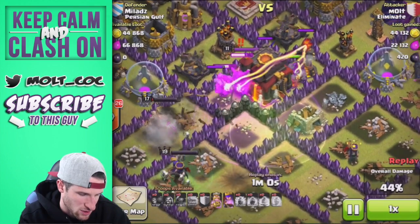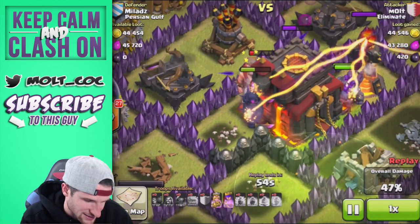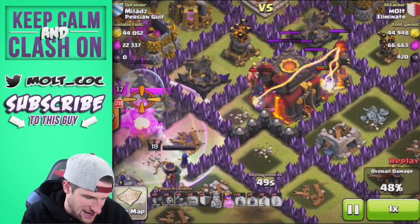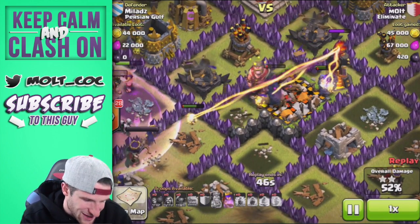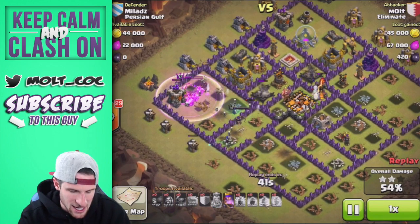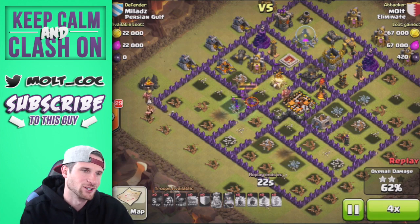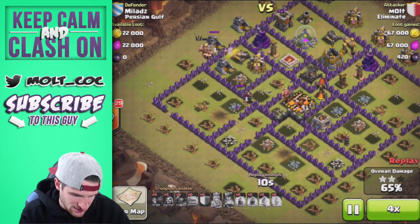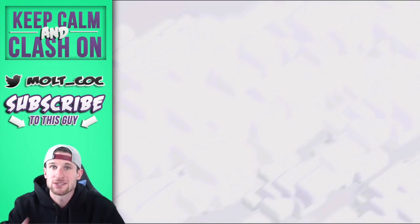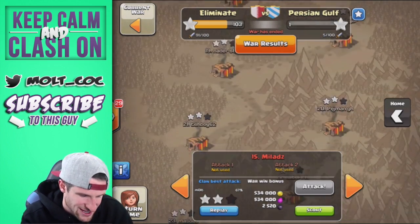Our PEKKA is right here taking a lot of damage, but it's going to jump in and get to work on the king, then take out the town hall. That final PEKKA is the only thing doing damage — if it went down we wouldn't have gotten the town hall. It's got two X-bows and an inferno tower on it but we took it out. We ended up getting 67% — I should have just finished it but I wanted to see if I could get extra loot.